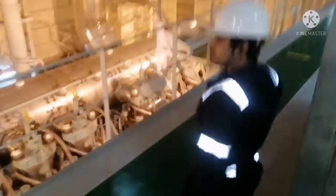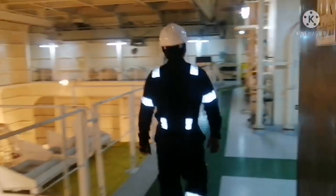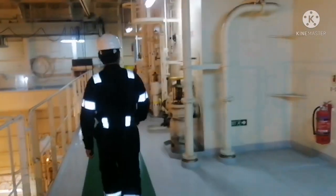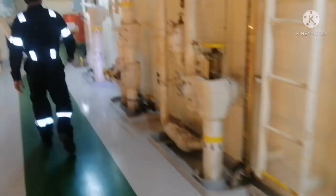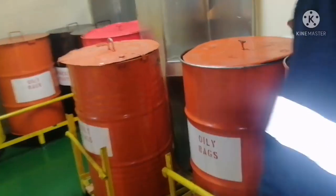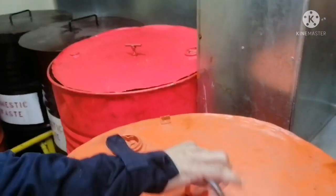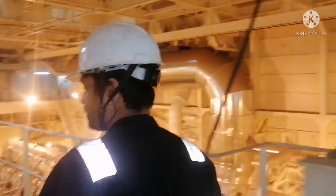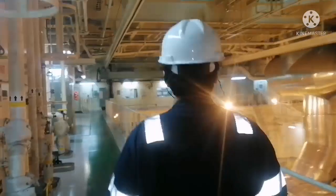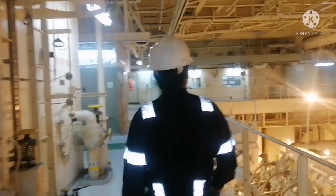This is your engine control room platform. In this platform, you can find a lot of lube oil tanks. Check for any leakages, whether the drain is holding, and check the levels. This is also your garbage area — ensure all the garbage bins are closed properly and secured against any kind of movement, so that if there is any rough weather during night time, they don't move around or fall over something.